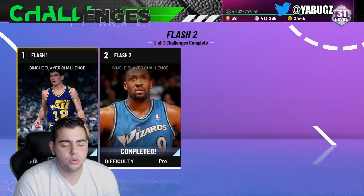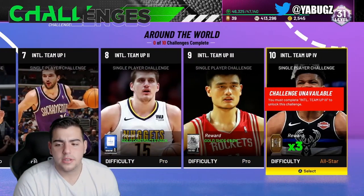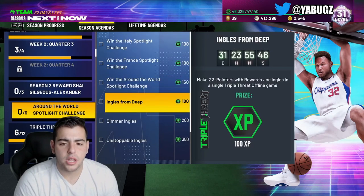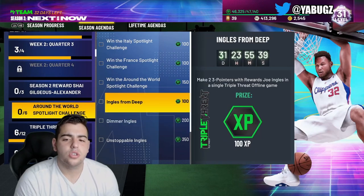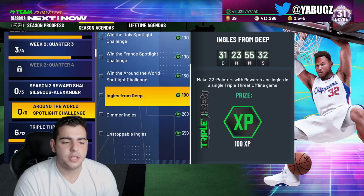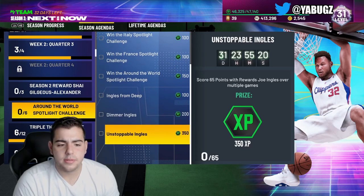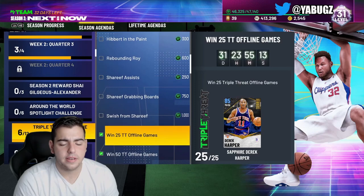Weekly spotlight challenges — I completed them already. While grinding for Blake Griffin, you want to stack up challenges. When you complete the spotlight challenges, you get a Ruby Joe Inglis, and you can do these in TTO. I did 50 games so I got the Roy Hibbert. The Joe Inglis challenges are: make two three-pointers, get eight assists, and score 65 points over multiple games. That's easy — you can do all of that in TTO while grinding the Roy Hibbert, plus the Shabazz Rahif and the Harper.